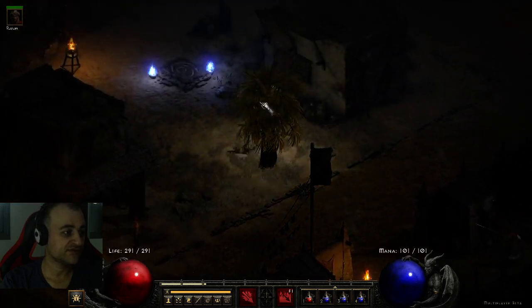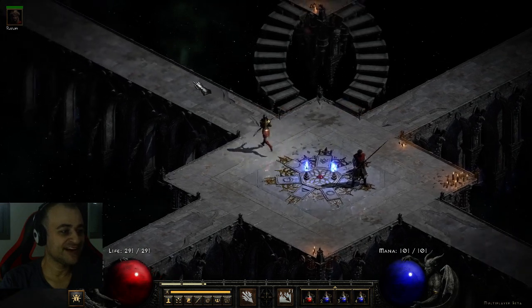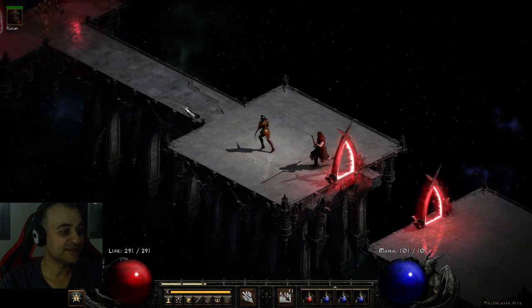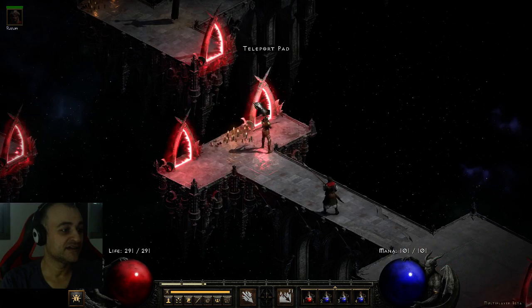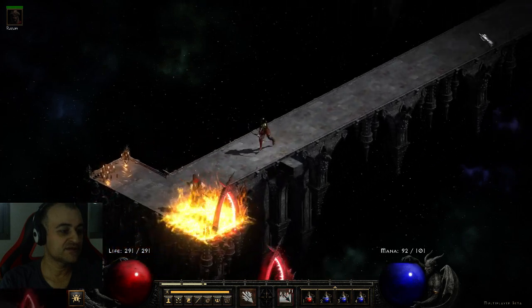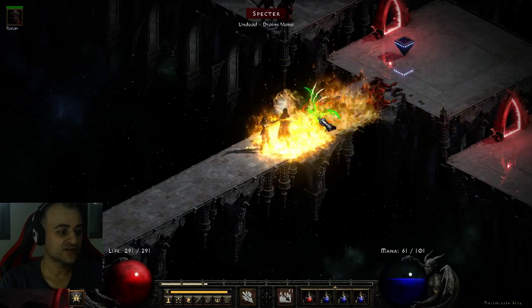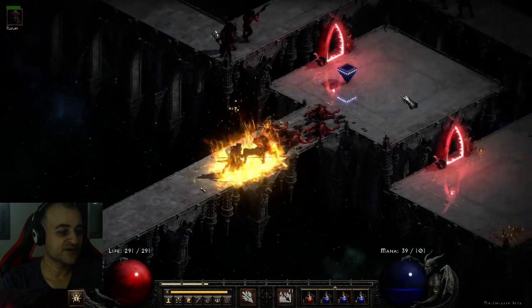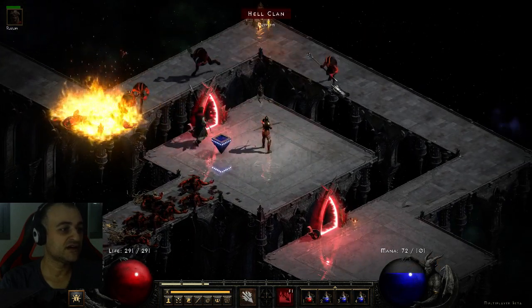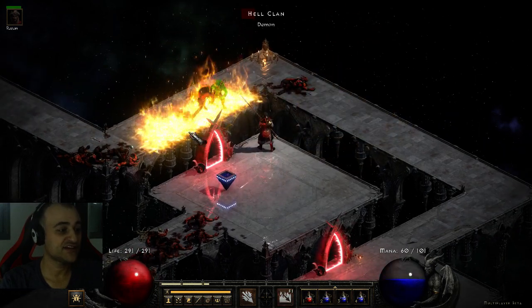I'm going to respec this character, but before I do I'll run through my favorite place in Act 2. Everybody's running tombs, but I really enjoy the Arcane Sanctuary. They built everything so nicely here — it's so cool looking. The fire is burning. Of course, Immolation Arrow does have a cooldown, which I literally forgot about until just now because I just leveled up.